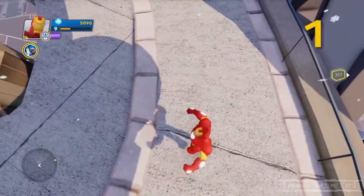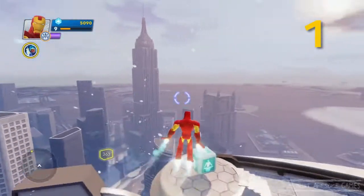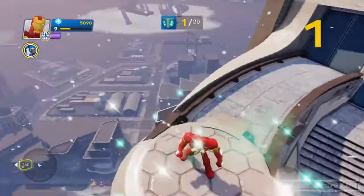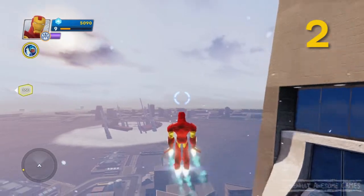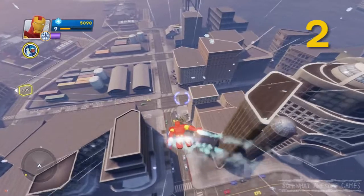We're gonna get the first one just here in Stark's Tower, where he takes off his suit in the movie. We're gonna pick this one up, and then we're gonna go flying out towards the docks. We're gonna get a whole bunch in a row, just to make it easy to follow, so you can get them one after the other.